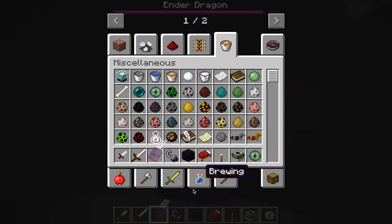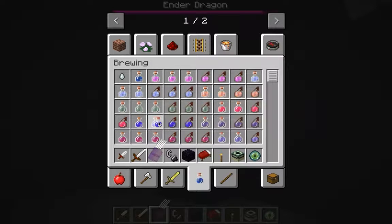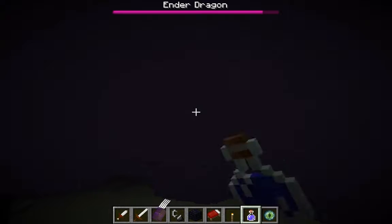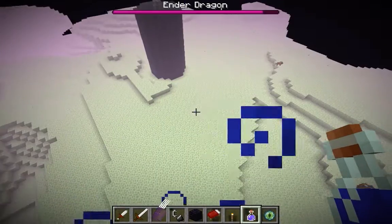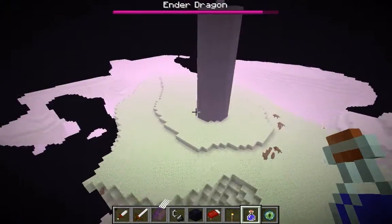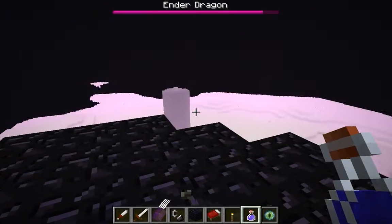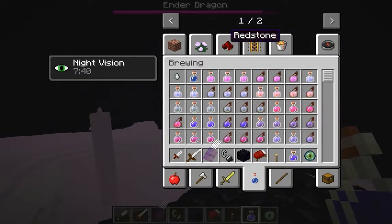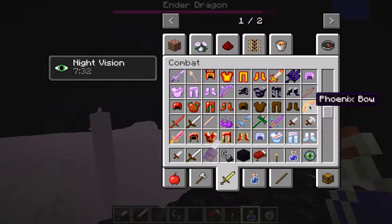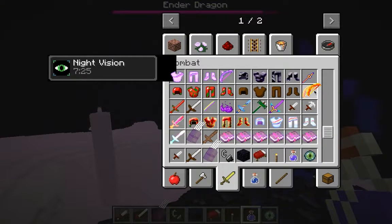I need some night vision — where is night vision? There. I should have really brought a bow, and I know which bow to use. Not a phoenix bow. No, it'll have to be a phoenix bow.